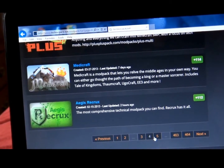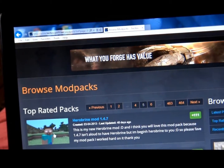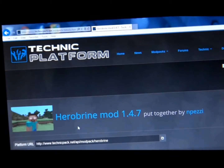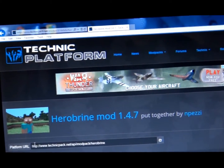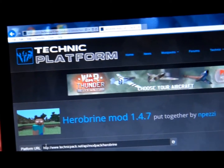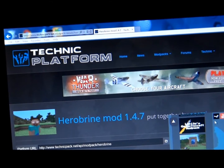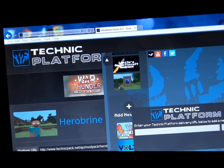Where is it? There it is. You go to Platform URL, and it'll say Copy. Once it says URL copied to clipboard, you go back to your launcher and click Paste.